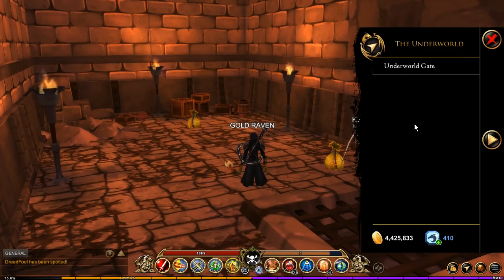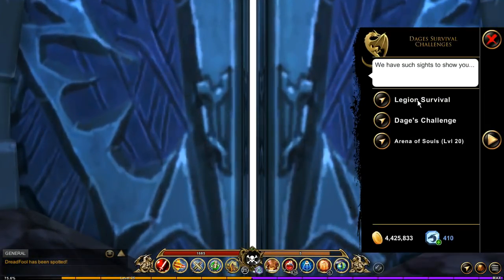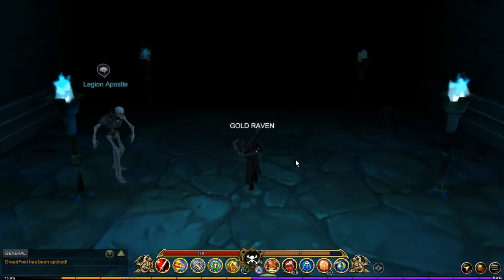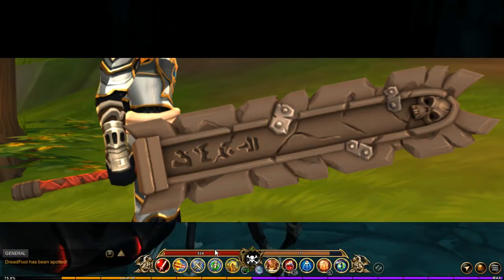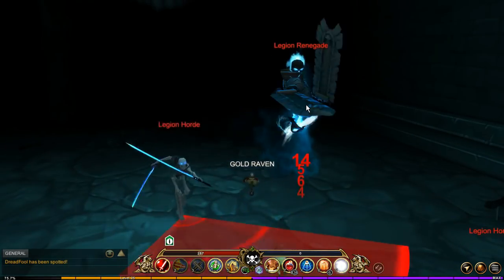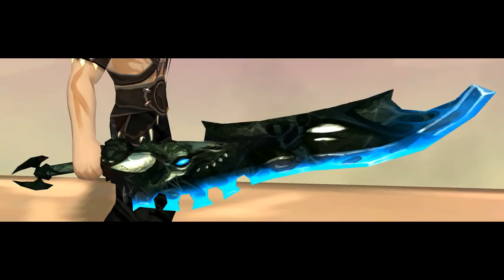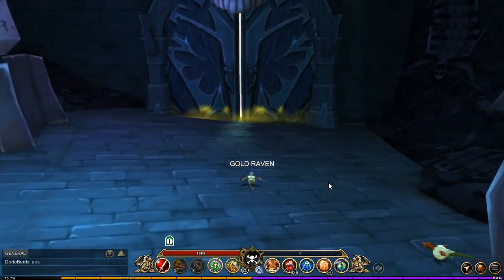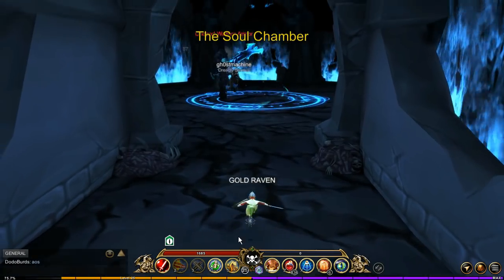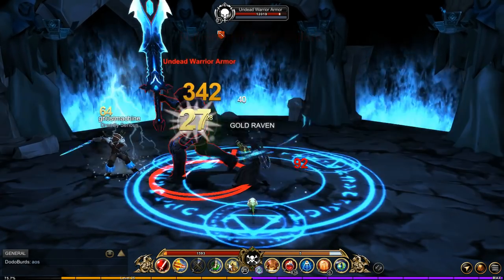Jumping over to the Underworld Gate, head into here and go to the Legion Survival. In here, you have a chance of getting the Great Grave Blade — or sword — and this is one of my favorite items; I absolutely love this weapon. It is dropped by the Legion Renegade. In this area, a random boss called the Legion Dragon spawns and drops the Legion Dragon Sword. You can also get this from Deja's Challenge, dropped by the boss there as well. While you're in the underground, if you head over to the Undead Warrior challenge and defeat the Undead Warrior, you have a chance of getting the Undead Warrior Blade.